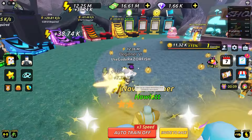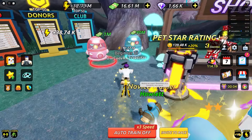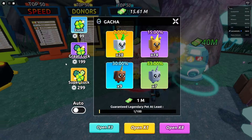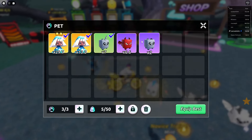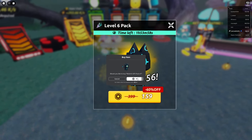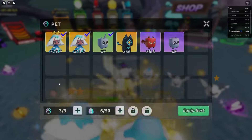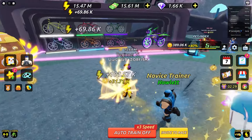I bought a pet that gives a 7x uncommon multiplier - not bad. I can also buy a rebirth gift pack for 160 Robux. I equip that pet and it's a 56x, which is way more OP. I'm getting so much more energy per training session. I also got a power-up that gave me 200k instantly - that's insane!